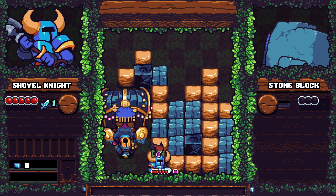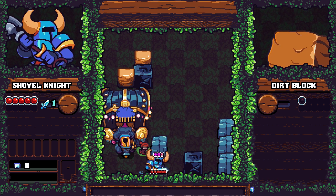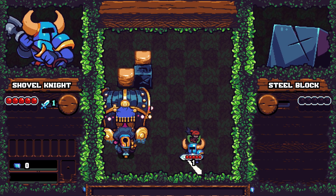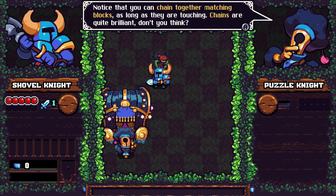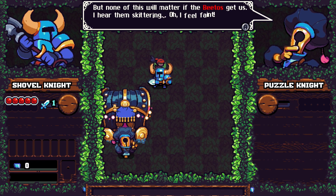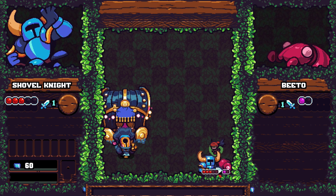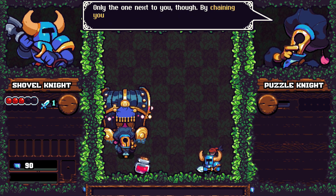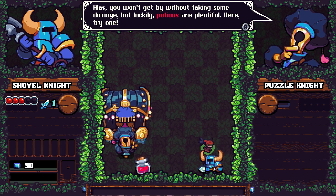So you just push in the direction of the block. It's not quite up and down like Tetris - it's more of an isometric layout, like the old-style Zeldas. You can chain together matching blocks as long as they're touching. Chains are quite brilliant. The game warns: 'None of this will matter if the Beetos get us!' They hit you when you hit them - they'll hit back of course whenever you attack. By chaining your attack you'll dispatch the whole group from a safe distance, but you won't get by without taking some damage. Luckily potions are plentiful.